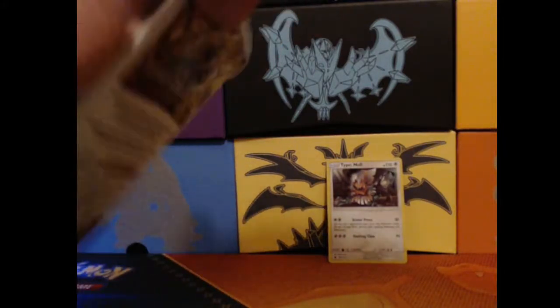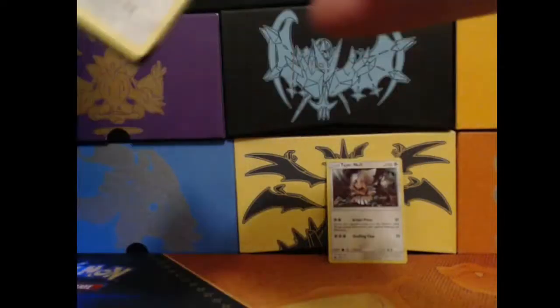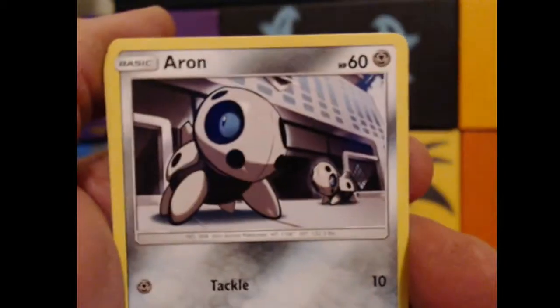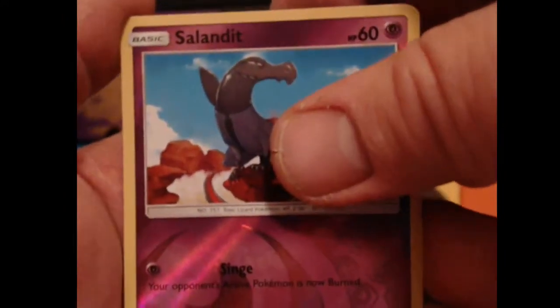Three packs left to go. Energy down, flip it around. We're starting this pack off with a Bunnelby, Cacnea, Swinub, Mankey, Aipom, Lusamine, Accelgor, Counter Energy. Our Reverse Holo is a Solendo, and our rare is a Carracosta Regular Rare.